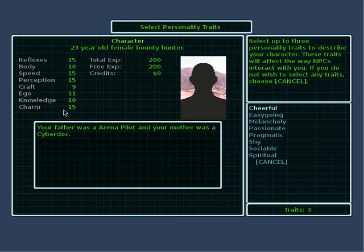Select up to three personality traits. These traits will affect the way NPCs interact with you. If you do not wish to select any traits, choose cancel. Like much of everything else, the traits you choose will be altered during the game by the choices you make. So most of this character generation stuff, you don't have to worry too much about being locked into the choices you've made. I'm not going to select any traits to start out with.